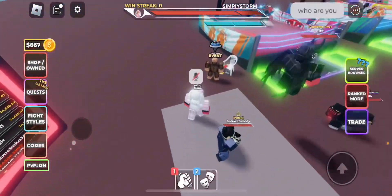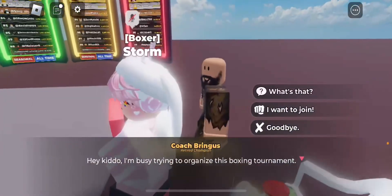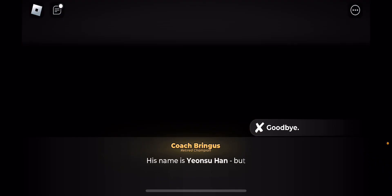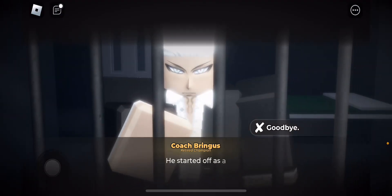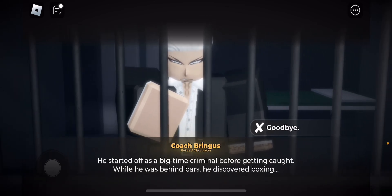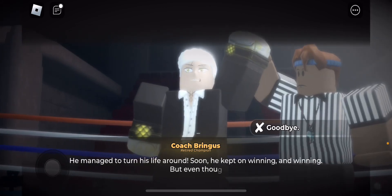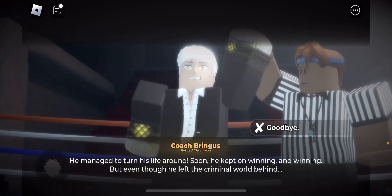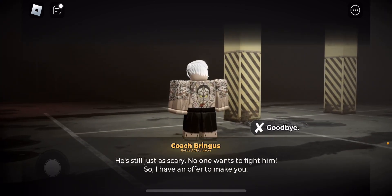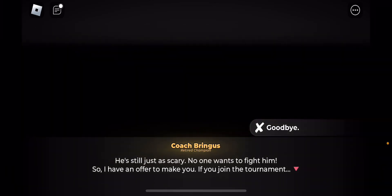Now that we're back, we're basically going to get the first silver. Talk over to this guy and he's basically going to say he wants help with challenges — a big time criminal wants to fight you or something. Then you'll talk to him again and he'll give you another quest, basically the same thing. Defeat this guy for your first silver and the other two are pretty much the same — just read the quest and it'll tell you what to do.